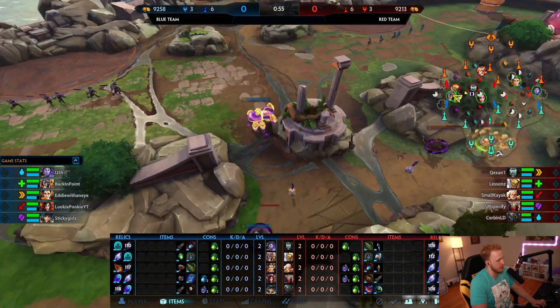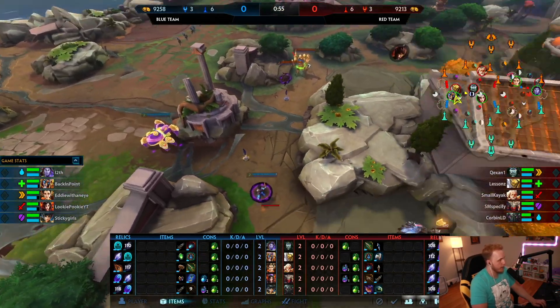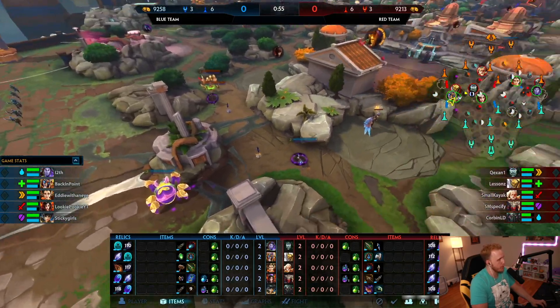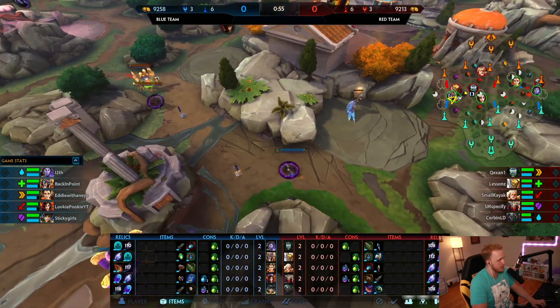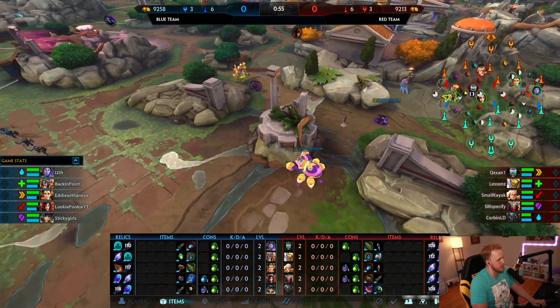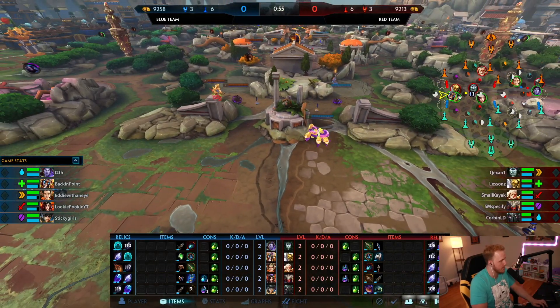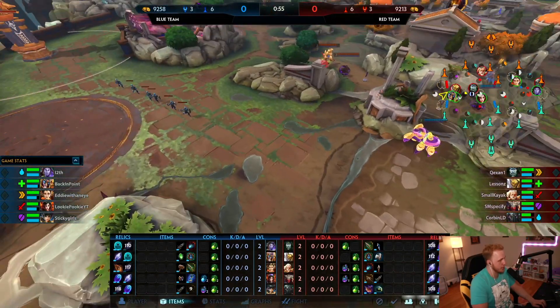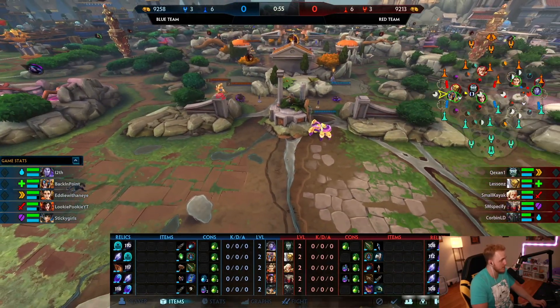This is where you guys are giving up pressure. Walking here guarantees you nothing. You can't do this in front of them. You're also putting yourself on the back foot like you already did this camp. Now who's going to get to this wave first? It's going to be about even. So instead of you guys being able to hit the wave first because of how you path into the jungle, you're now going to probably lose this 2v2 pressure again.